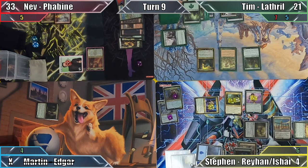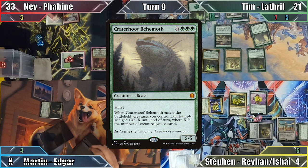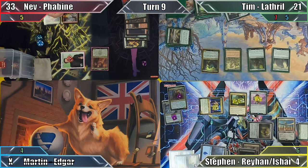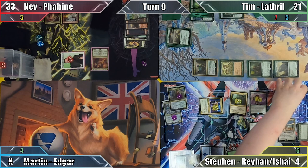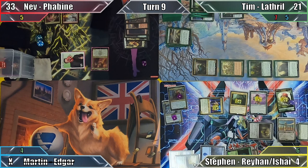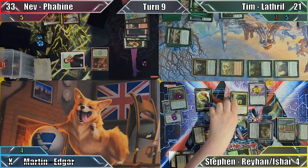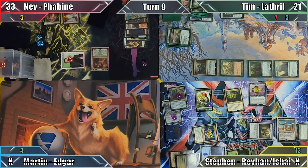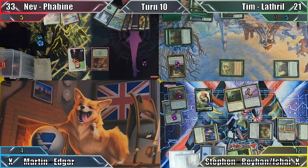Tim once again succeeds on his Mana Crypt trigger, meaning that it hasn't dealt him a single point of damage all game — now that is impressive. He then casts Summoner's Pact, searching his library for none other than Craterhoof Behemoth, and puts the beast into his hand before casting it. Each of Tim's creatures get plus four plus four and trample, and he sends all of them in Steven's direction. Steven responds by removing four plus one plus one counters from Gave, creating four Saprolings. Each Saproling enters with two plus one plus one counters, and Juniper Order Ranger gets eight plus one plus one counters. Steven blocks Lathril with three Saprolings, Priest of Titania with Gave, and Elvish Archdruid with Pir and his fourth Saproling. Unfortunately this isn't enough to stop him from taking lethal damage, though he does succeed in destroying Lathril and Priest of Titania on his way out. Well, at least that is something. With only two players remaining, Tim passes to Nev.